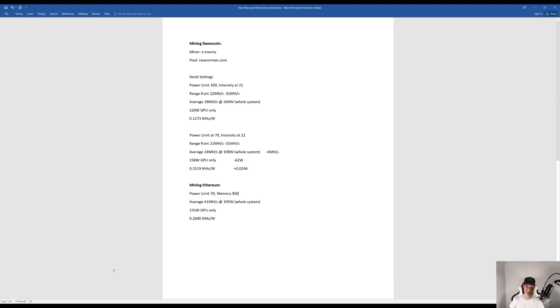Dropping the power limit to 70 at intensity 21, I was still ranging between 22 to 31 mega hashes but averaging a lot lower — around 24 mega hashes at 198 watts. My GPU itself was only consuming around 158 watts. I did lose around 4 mega hashes but dropped another 62 watts, so I was getting around 0.1519 mega hashes per watt.